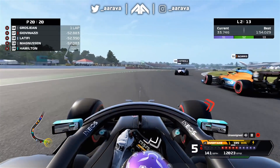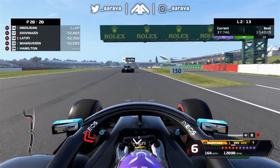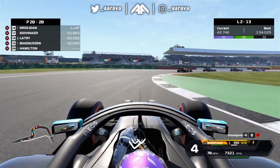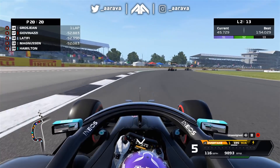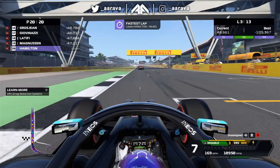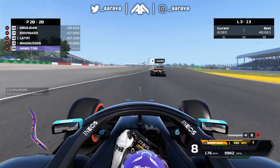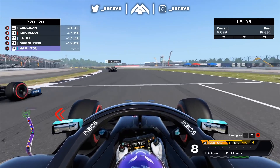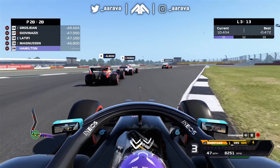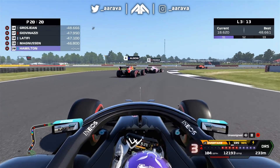Going down the inside of Räikkönen - nicely done. Get Gasly, don't tangle with him at all, like we did at the French GP in my team career. Close up to Kvyat, down the outside. Stroll and Ocon are battling - we go round that to Norris, dive on the right, then go to the left of Ocon. Beautiful stuff, they really are very, very slow. This is... I don't know, I don't want to speak too early, but they seem a lot slower than the 2019 0% AI were. Maybe it's just Silverstone, maybe it's because the Mercedes car is that much better against everyone versus the Ferrari on last year's game.